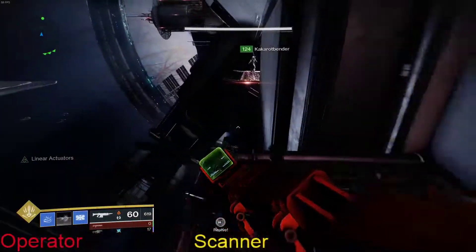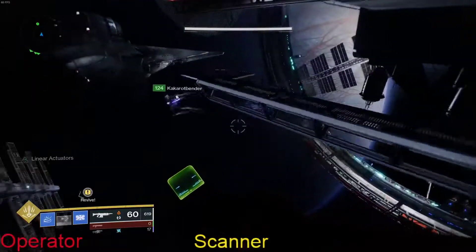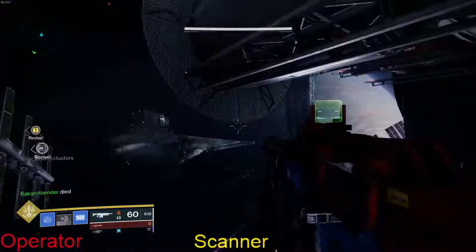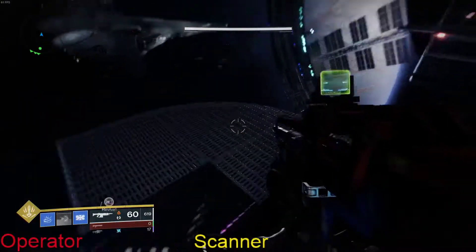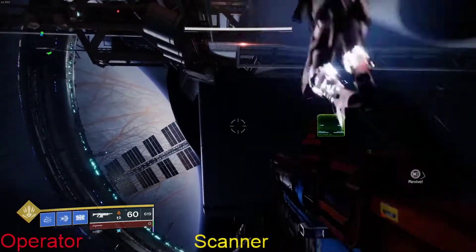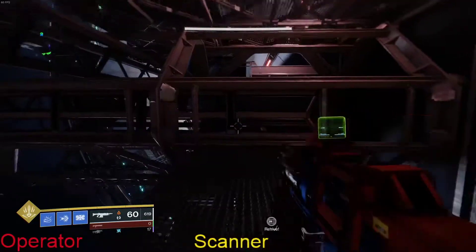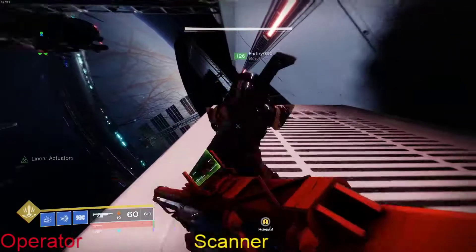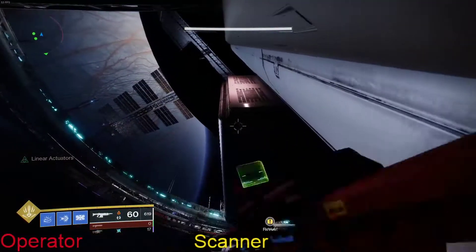Once you get to the end of the spacewalk there'll be a couple of brigs and some ads to clear out, then you make your way to encounter three which we'll cover in the next video. I really hope this explanation hasn't been too overcomplicated. Let me know in the comments if you found it helpful, if I've missed anything, or if you want me to redo the video with a view from up in space.